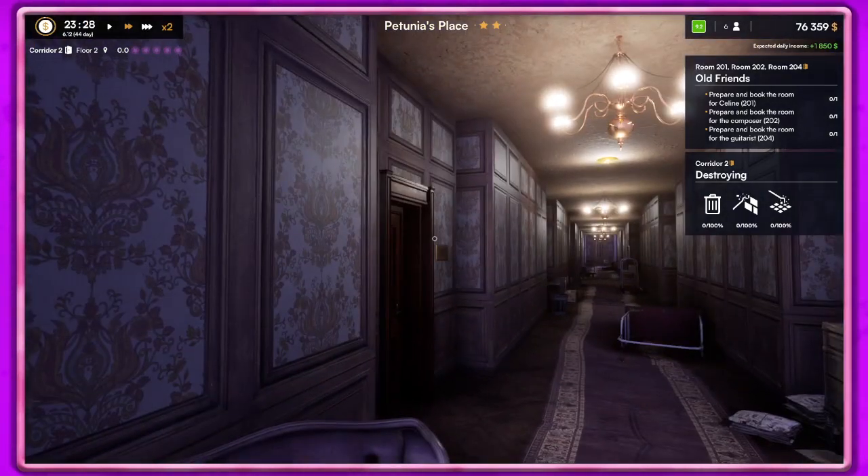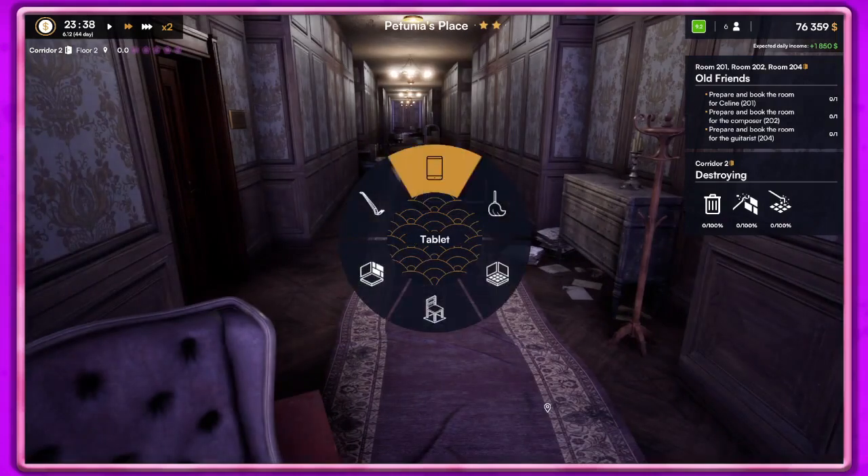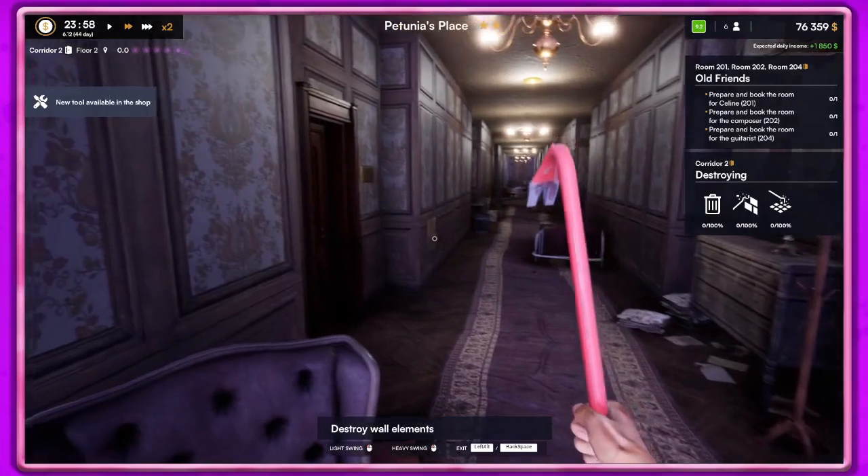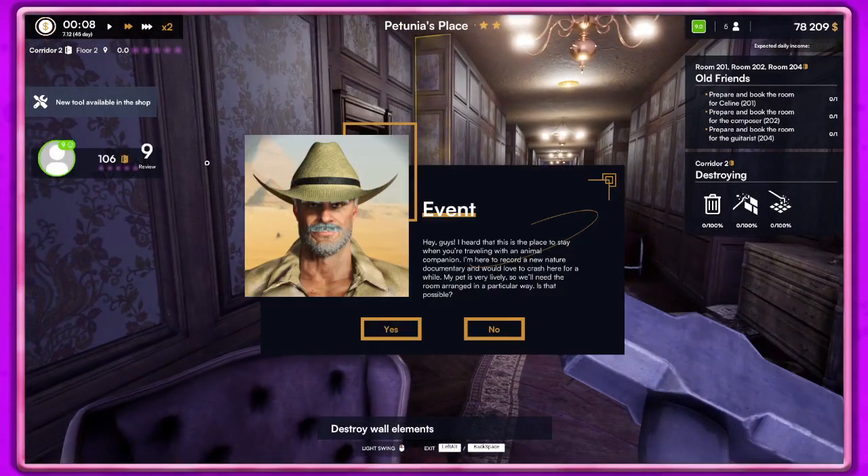I think we got everything we can, so let's go ahead and hit Q. A guest message comes in: 'I heard this is the place to stay when traveling with an animal companion. I'm here to record a new nature documentary and would love to crash here for a while. My pet is very lively, so we'll need the room arranged in a particular way — is that possible?'